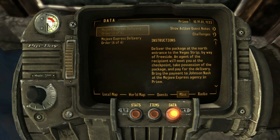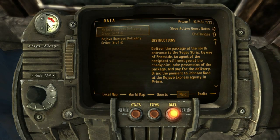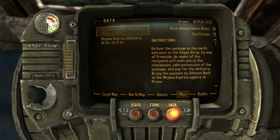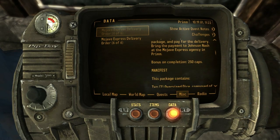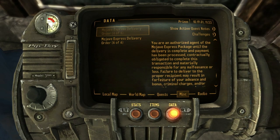It is then the job of the courier to bring the entire payment back to the Mojave Express office, where they will take their cut before giving the courier their payment. In reality, when Mr. House paid you for the platinum chip, if the job went according to plan, we would have had to wander back to Prim to get paid by Nash — which Daniel Wyand must have done before being killed by the convicts. As we scroll down, we can see the cost as well as what's inside the package.